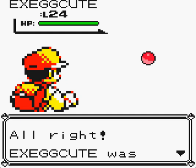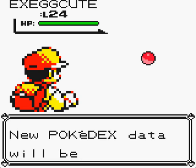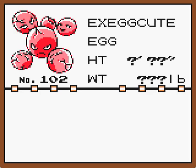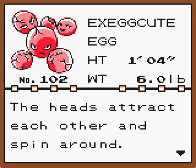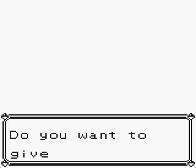Just caught an Exeggcute. The heads attract each other and spin around - there must be six heads for it to maintain balance. We've gotten three of the 12 now.